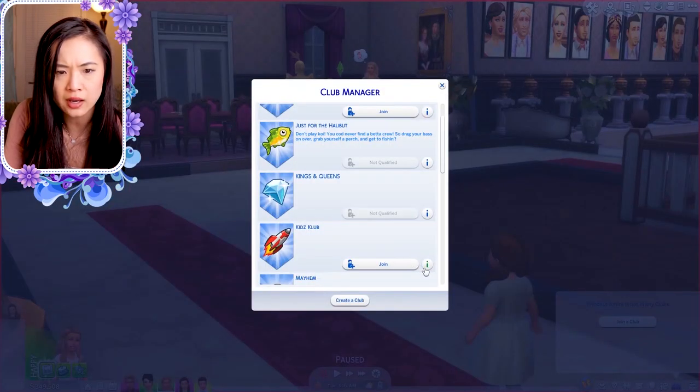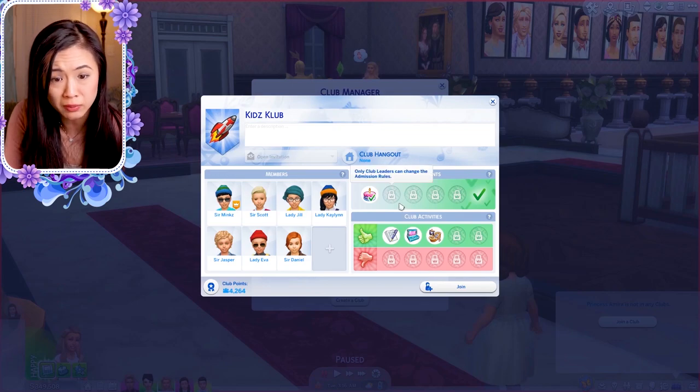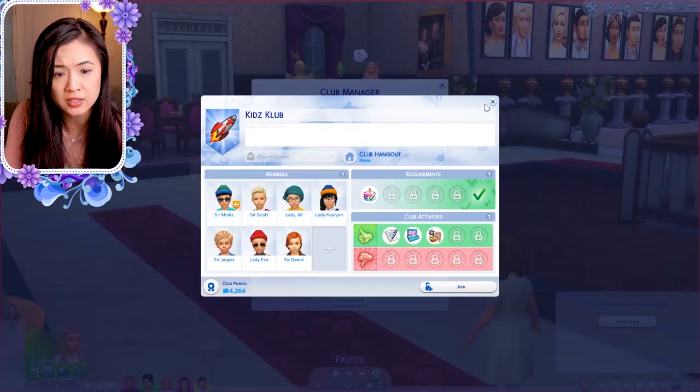She also joined a kids club and she's going to meet a lot of the other noble family's children that are her age. In this episode we're going to focus on her being in that club and seeing how she interacts with all the kids — seeing if she's going to be a good follower, because she isn't really the leader of that group.